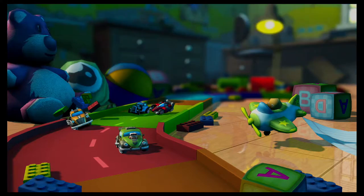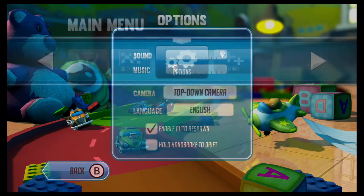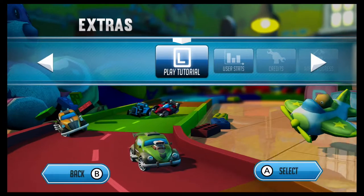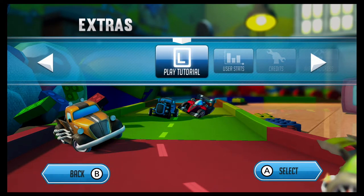We can go over here to options and change the camera. We have close, top-down — which is like Tinker Racers or Micro Machines — and far camera. I think I'm going to go with top-down so we get that cool old-school look. Let's try that, and let's go over to Extras. This is the first time I've played, so definitely want to play the tutorial first to get a feel for it.